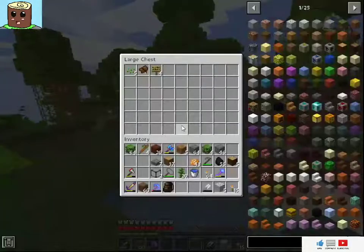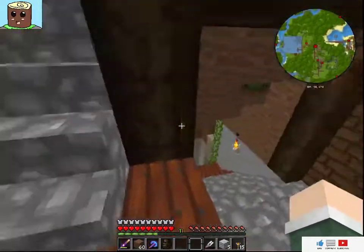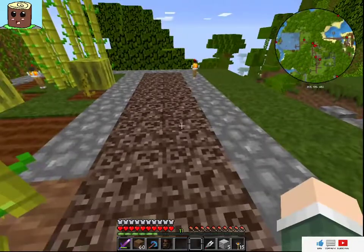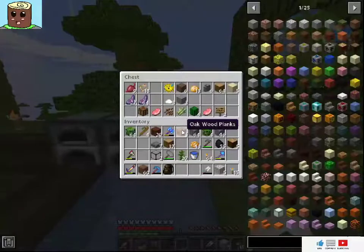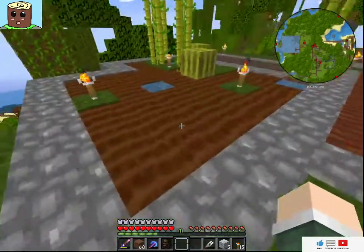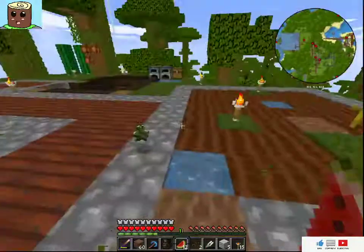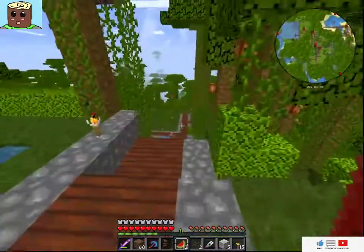I think I have some lily pads — no, I might have used all my lily pads. I used a lot of lily pads making the big block entrance water area. I also want to make an automated cactus farm. Where's all my crops gone? I never harvest my nether wart so why is there no crops here? I am going to have to redesign this farm to make it better.